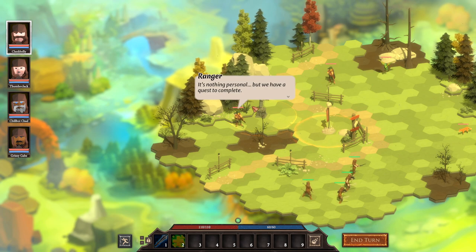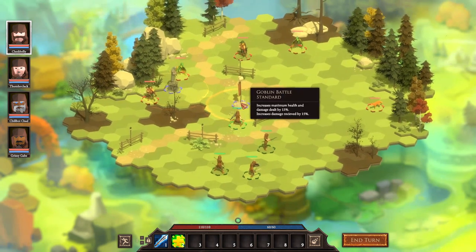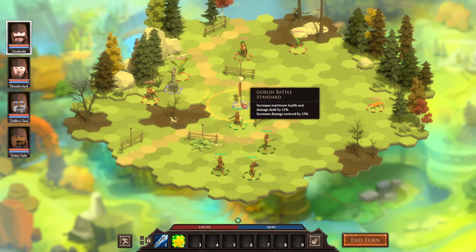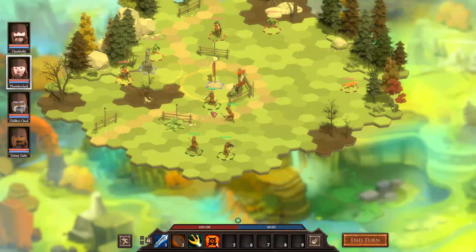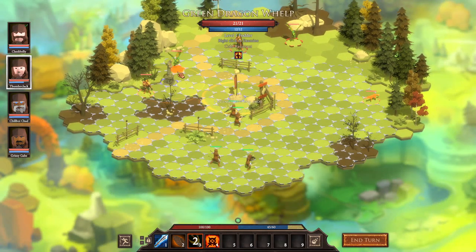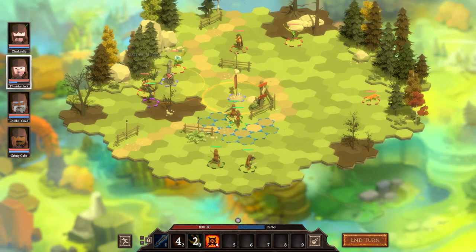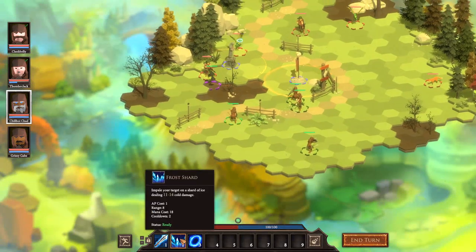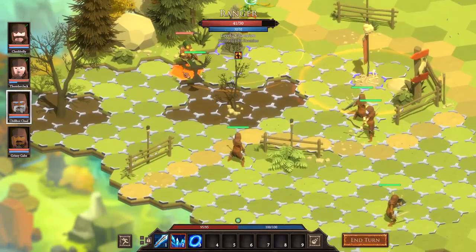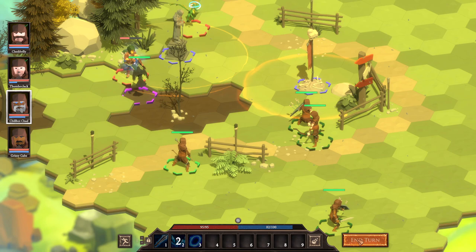I've always liked it better when characters act in accordance with their stats, so you've got like a list of people getting ready to go. Anyway, nothing personal but we got a quest to complete. Warrior's up first — let's close the gap. We've got a goblin battle standard right there — it'll increase your health and damage but also the damage you take, so I don't want to do that. I'm probably just going to snipe that little dragon right there, summon a bird on that side for a little bit of backup.